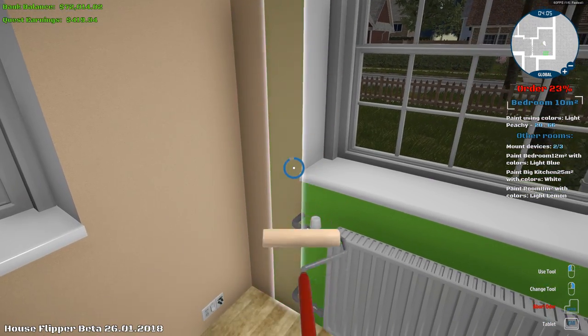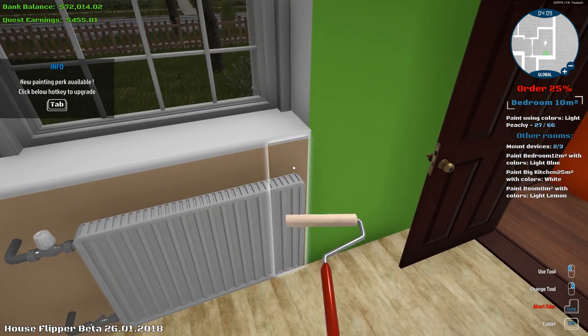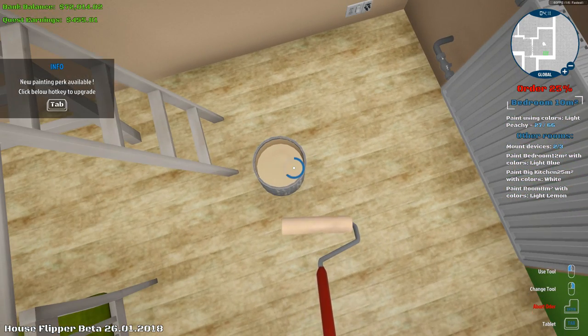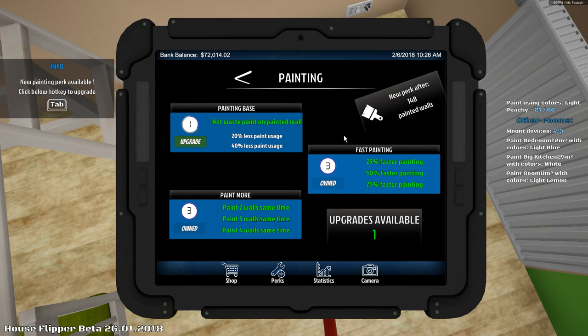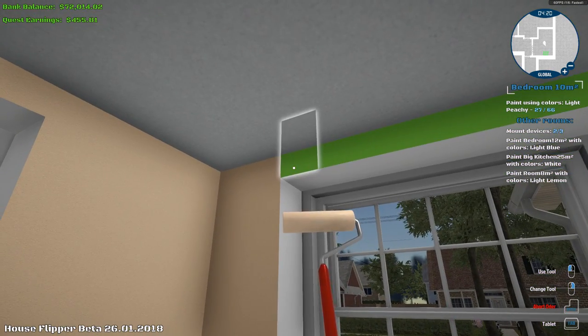Because if I could paint that fast I would paint all kinds of things all the time — tables and benches and walls and things. Oh, I got a new paint perk! Oh, I got another painting perk. I didn't realize I had more — I thought I got them all. We'll use less paint, which is good because you don't want to waste paint.